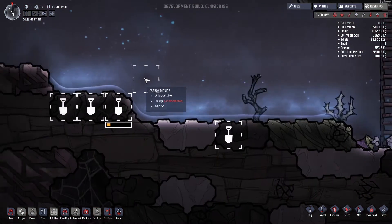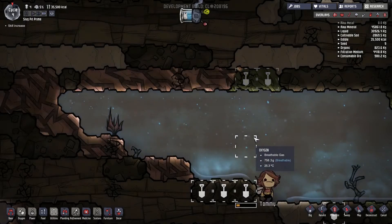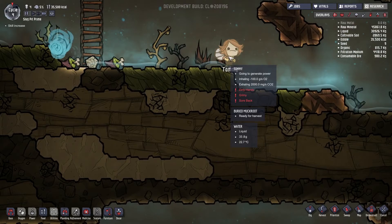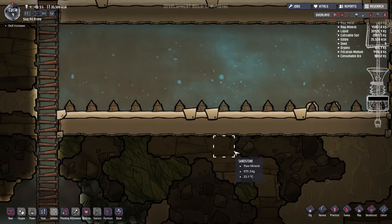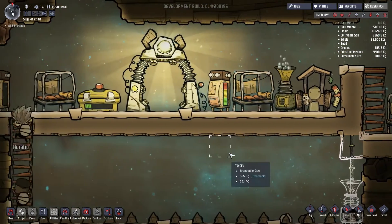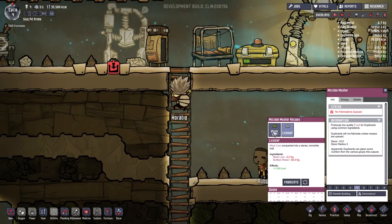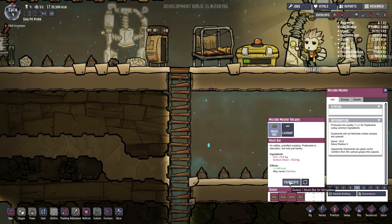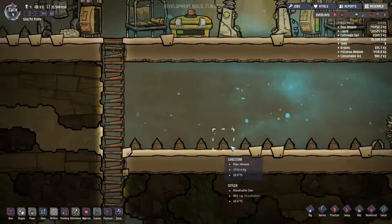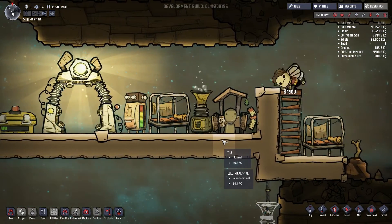I'm sorry I woke you up in the middle of the night, but we can't have him eating our algae — we need that. Did that say sore back? That's going to increase our stress so much. Got our wires working. We got some meal loaf — let's throw down some mush bar and a little bit of meal loaf. Getting our power generation back up.